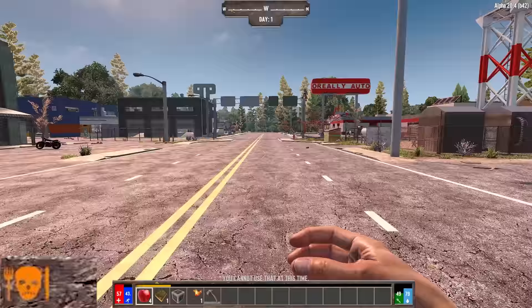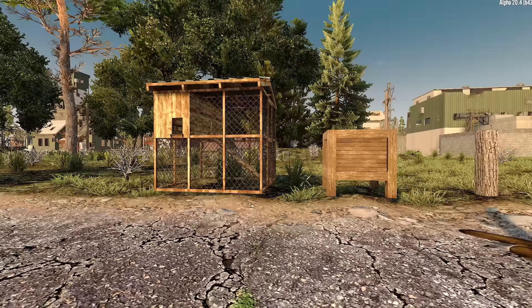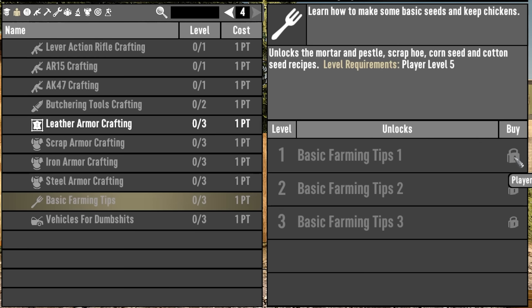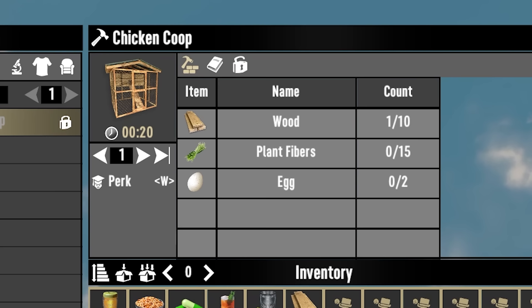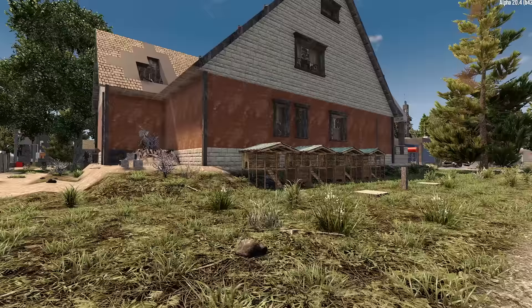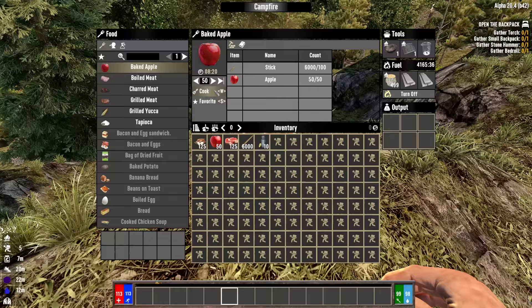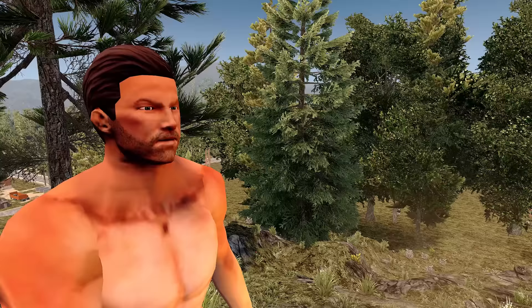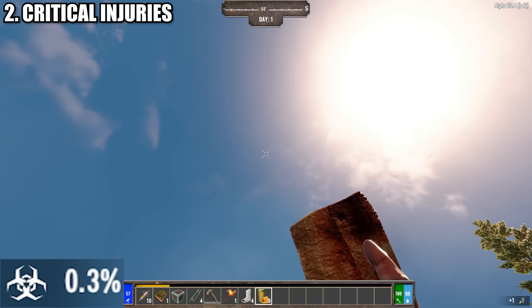Food can be a huge challenge early game. Most food you find in the wild will give a chance of food poisoning. If you contract food poisoning, you'll vomit the contents of your stomach and start losing health fast. Chicken coops, snares, and beehives make for great early game food production. At level 5, you can unlock the first two by taking two points into Basic Farming Tips.